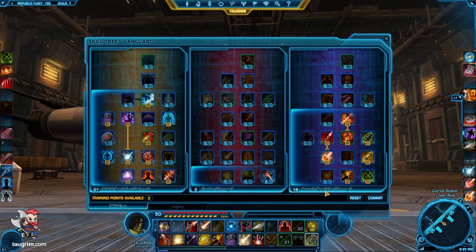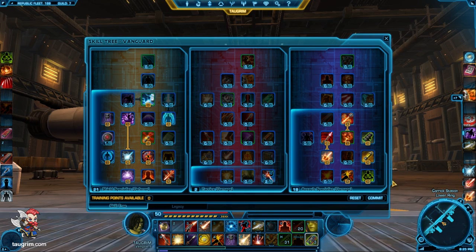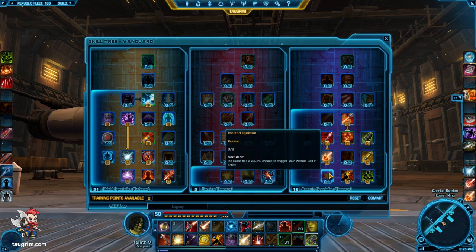Now, the main thing: you're going to put 18 points into the Assault Specialist tree to get this awesome talent that provides your spammable 10-meter ranged attack and your melee attack a chance to reset the cooldown of your High Impact Bolt or Rail Shot. This is a fantastic talent and it's the main reason why a lot of people spec 18 points into the Assault Specialist or Pyrotech tree. Since we're in the tanking stance, it doesn't make sense to take the talent that gives you a guaranteed proc for your plasma cell or combustible gas cylinder dot effect because we're not going to be in that stance.